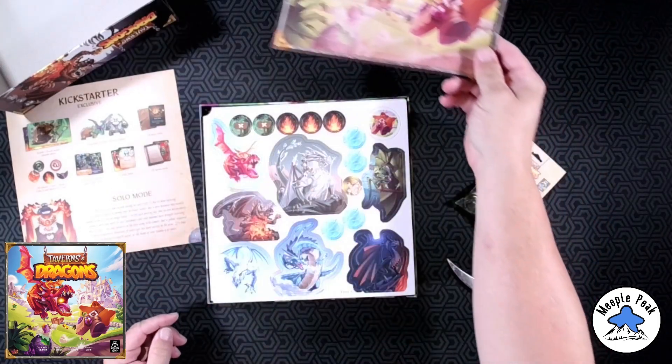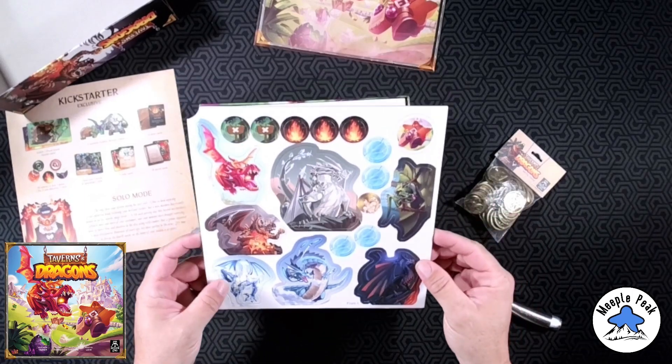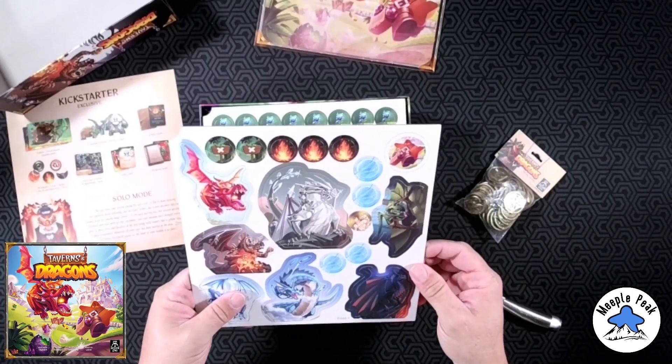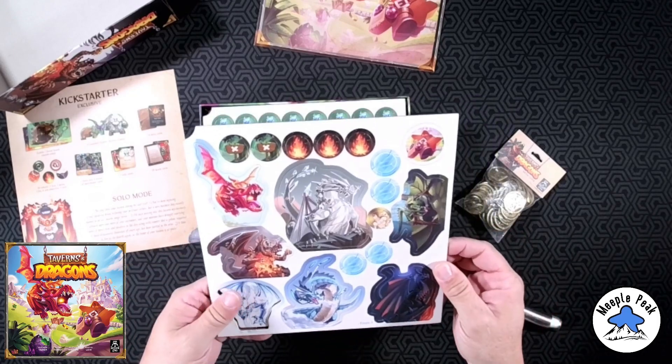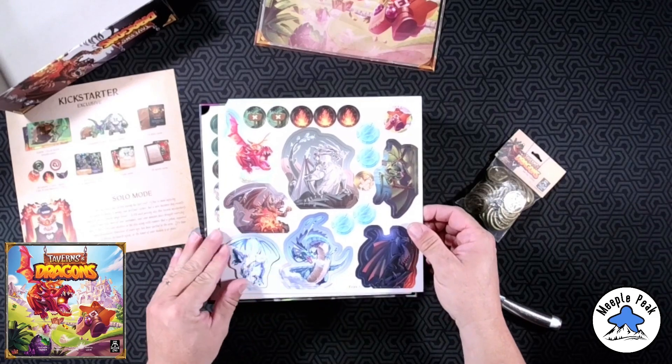End of round section, and different modules — that's always fun. I appreciate a game that comes with all kinds of different modules. Dragons first token — nice and thick cardboard, good color. Dragons come out nice and easy.